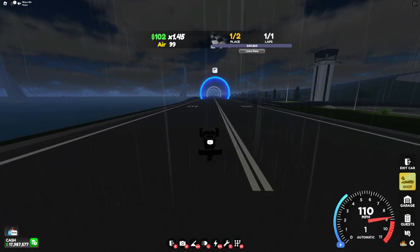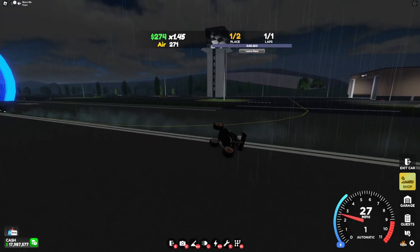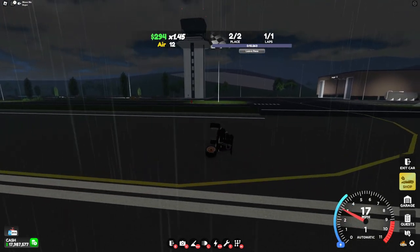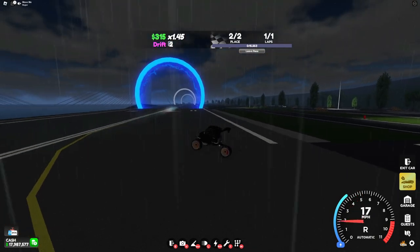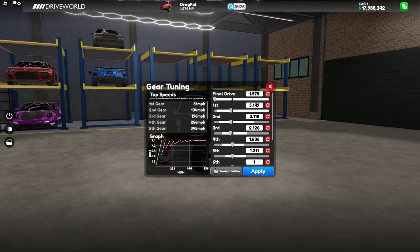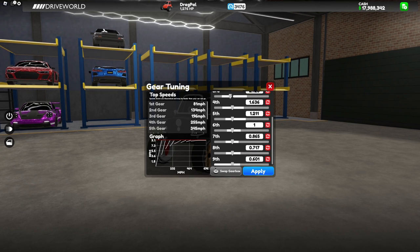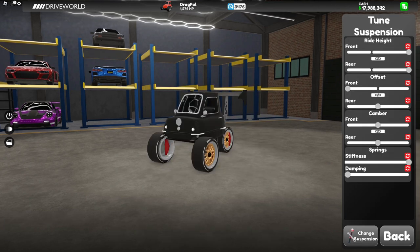This car is actually really good at doing wheelies as you can see, but with the tune you give it, it's usually really inconsistent and sometimes won't do the wheelie perfectly. Doing it right, you'll be able to do a wheelie down the entire drag strip. If you use a 10-speed with final drive all the way down and all the gears at their stop positions, you should be able to pull a perfect wheelie.